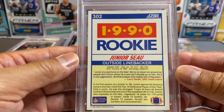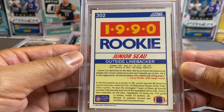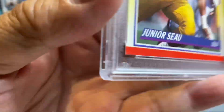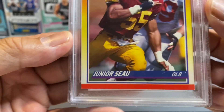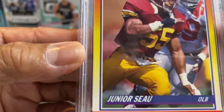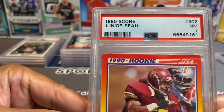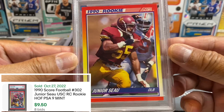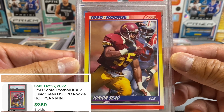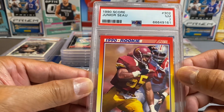Junior Seau, man — rest in peace. But the back looks off-centered already, so that's going against me. This was out of Score. That corner does not look good at all right there. We got a seven. Score — a little off-centered, but a seven for Junior.